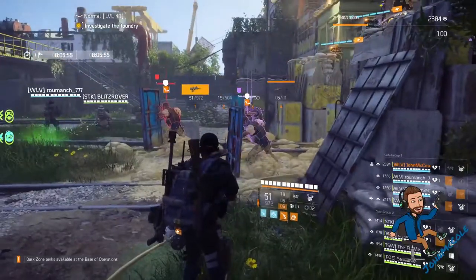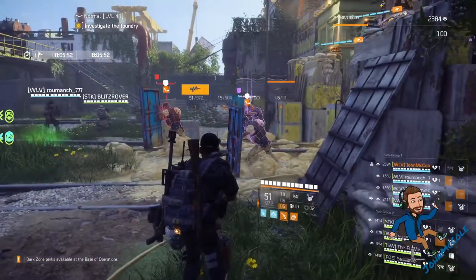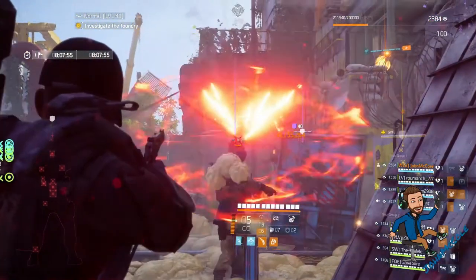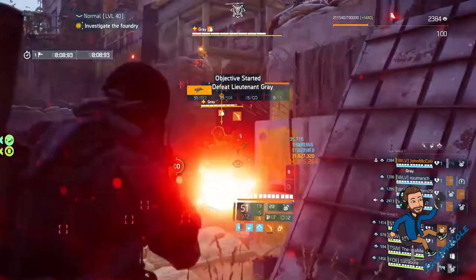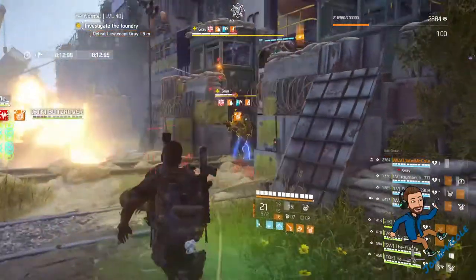Let's roll back real quick. Again: overcharge, cam launcher, switch to the Regulus, aim for the head — and that's how the explosion looks in slow motion. Switch to your primary or secondary weapon and help out to kill the boss.